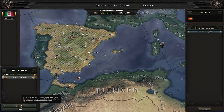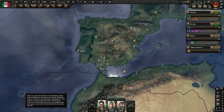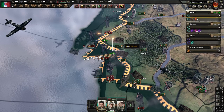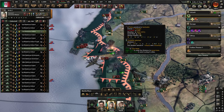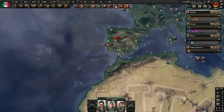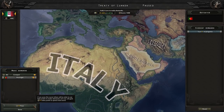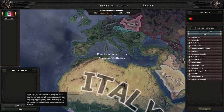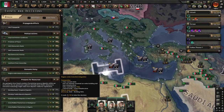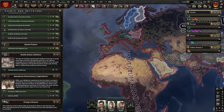Spain is gone. We take their territory. Next target is Portugal. Once Portugal falls and we've taken the last remaining territories, we click on Decisions and hit 'Realize Roman Ambitions.'